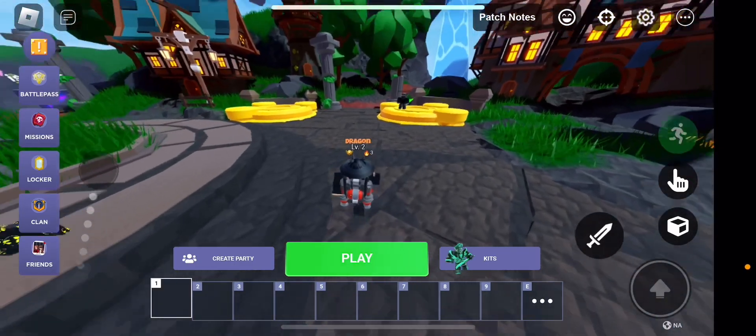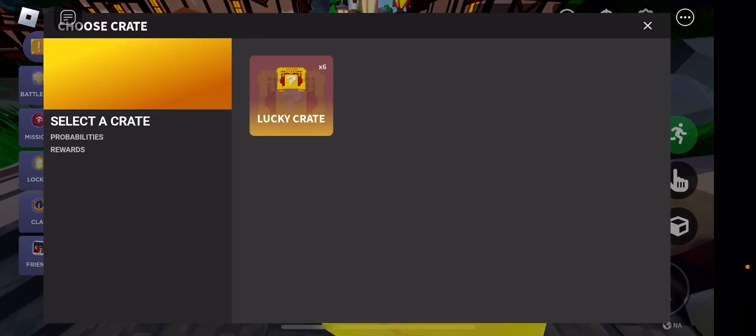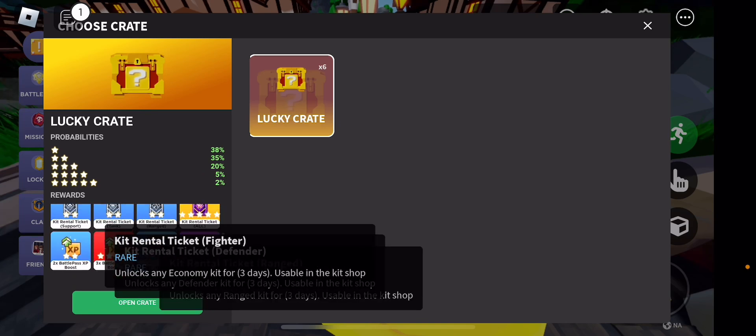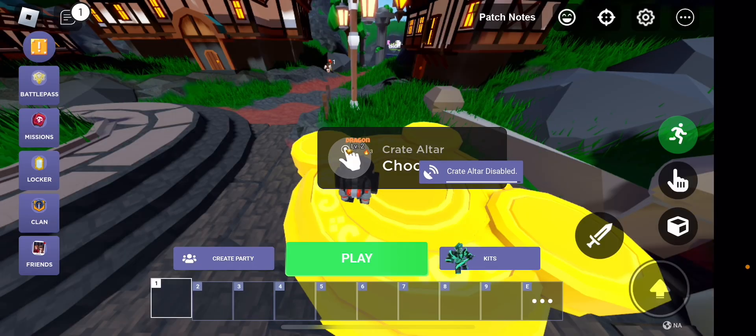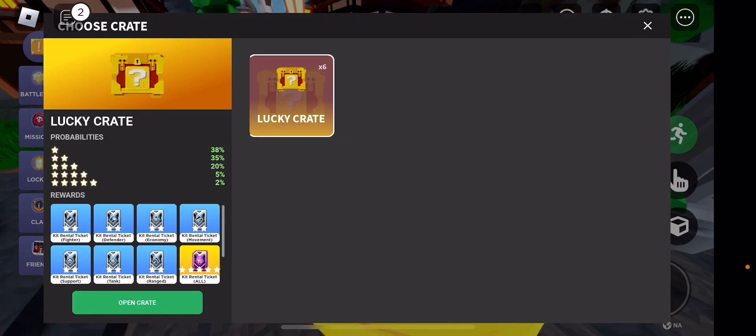This is how to unlock or use crates in Roblox Bedwars. You have to choose altar, and out of all these crates you can use whatever crate you want. For some reason when I try using the crate it's not working, but once fixed you can find crates by doing this.